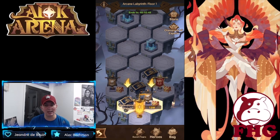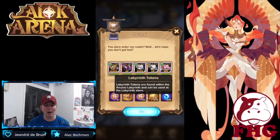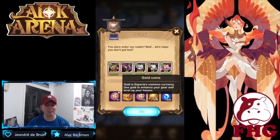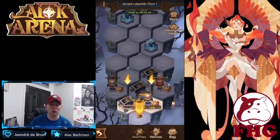You want to maximize the loot you get out of here. Each one of these battles gives you a considerable amount of labyrinth tokens, which is really what you're looking for. You also pick up experience, gold coins, and relic drops.